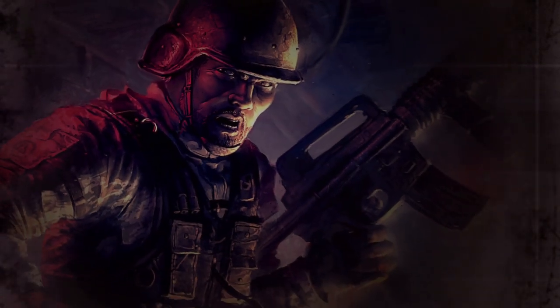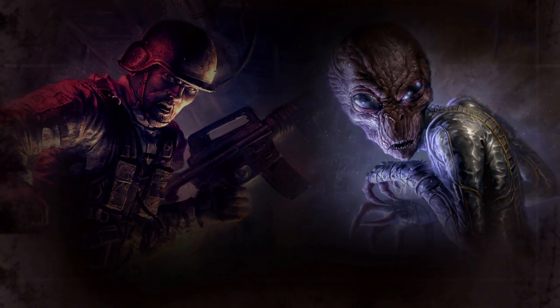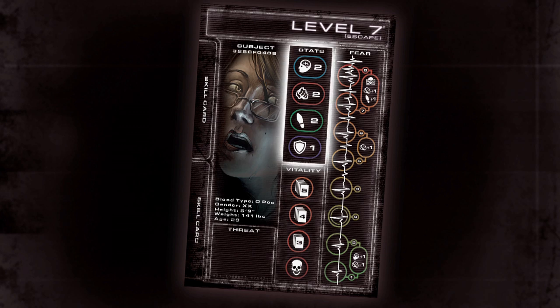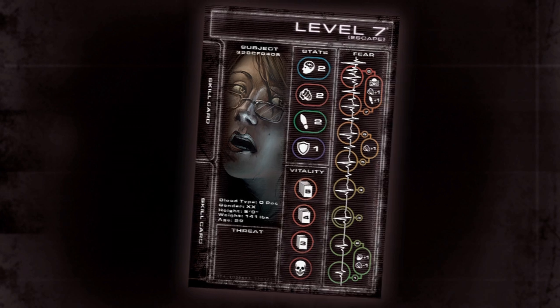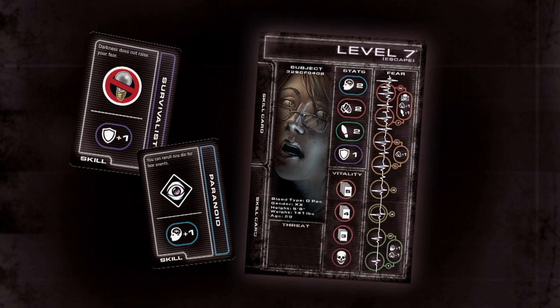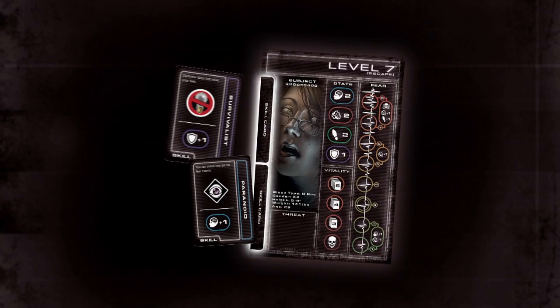Level 7 Escape is a desperate game of survival against the human and inhuman denizens of Subterra Bravo. To begin the game, each player takes a character marker and the corresponding character sheet. The character sheet shows your stats, current threat, vitality, and fear. Players then shuffle and draw two skill cards, which provide unique abilities and benefits. Skill cards are attached to the character sheet in the appropriate skill card slots.